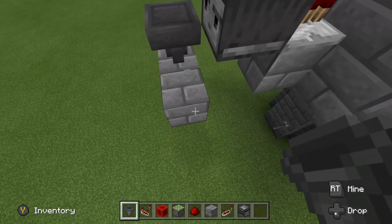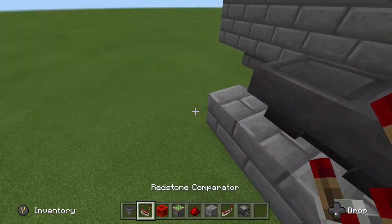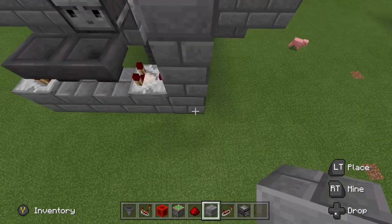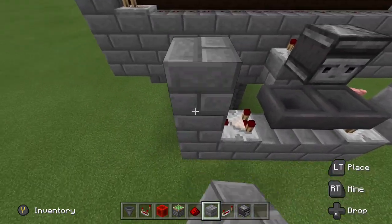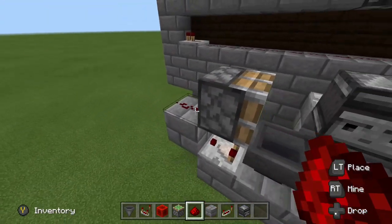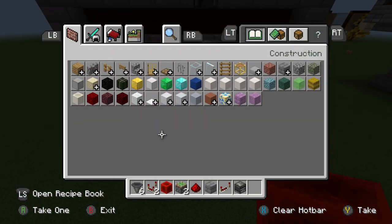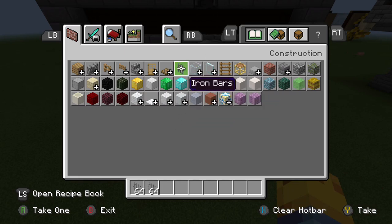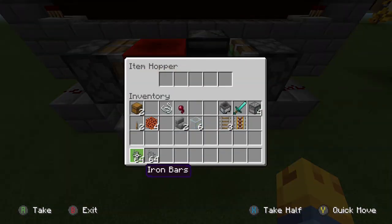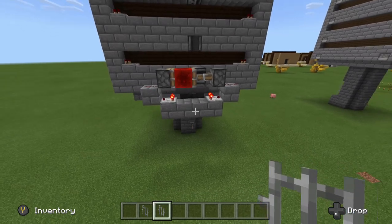We've got one hopper running into another hopper. Comparators running out of each of the hoppers — the comparators then run into blocks. Place a block on top of that block so we can place sticky pistons there. Remove the two temporary blocks and replace them with redstone dust. Then place a redstone block on the face of one of the pistons. Whichever hopper is empty — whichever one is not covered by the redstone block — go ahead and fill it with a stack and a half of items: one stack plus 32 items. And there we go, we've got that all going.